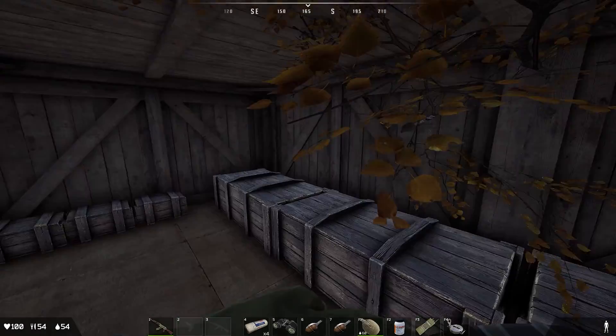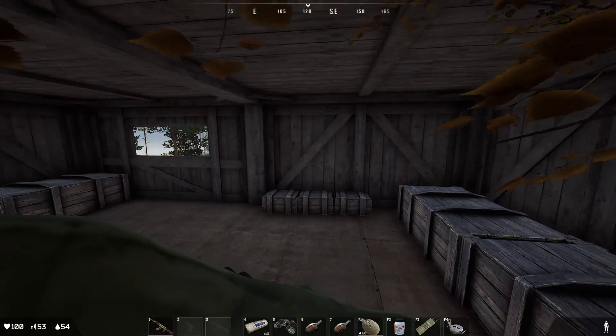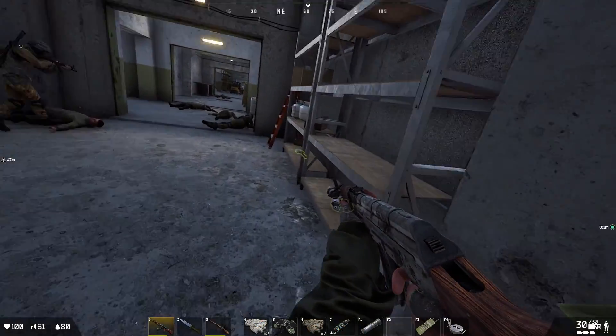Hey guys, today I'm going to tell you how to get spare parts. Spare parts look like this and they can be found basically anywhere around the map in many different locations.